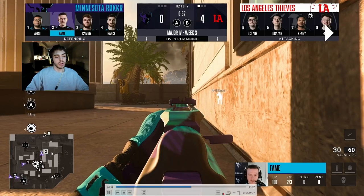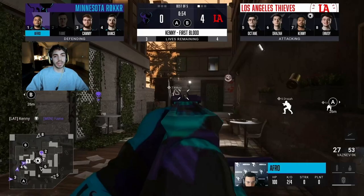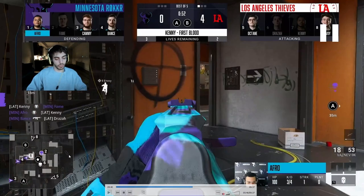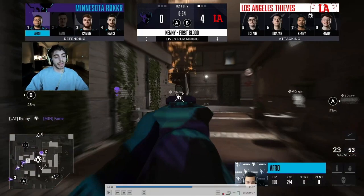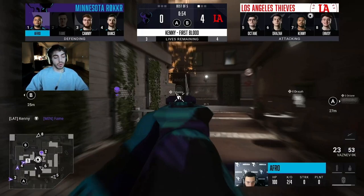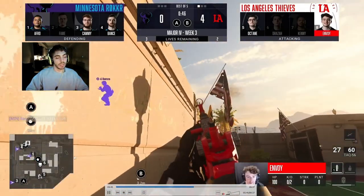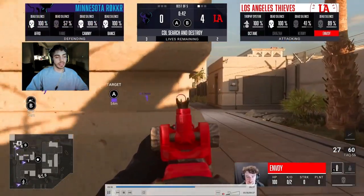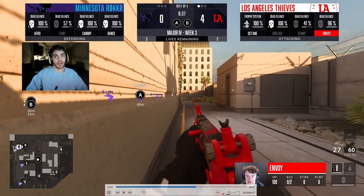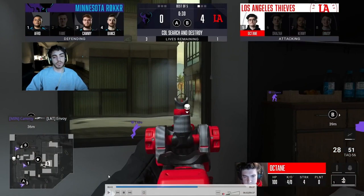They leave Fame front PD — and I think this is a really good read out of LA Thieves, because Minnesota, especially Afro, loves to play that front PD area. They're probably expecting Afro, but it's Fame this situation. Numbers seven and eight teamwork anyone in front PD. Minnesota has to respect the A-side map presence since they had no one there at the start of the round. Fame gets singled out — Envoy dives, Kenny chows, really nice simultaneous teamwork play. Bance is P1 and gets the trade on Kenny. Afro's P1 while Bance is also top cat and helps with the kill. LA Thieves only thought one player was there, but Bance picks up the trade — it's a 3v2 with bomb down, which should be Minnesota's round to win.